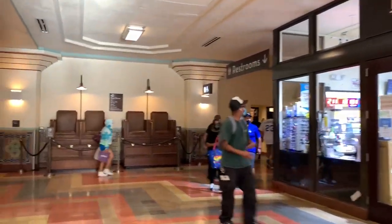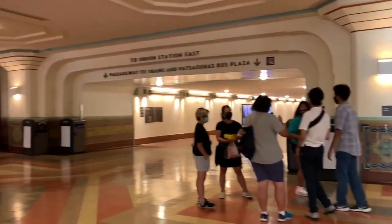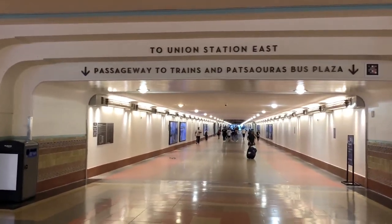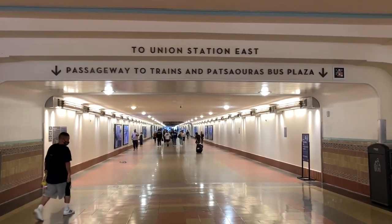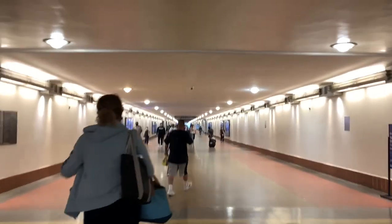Here is the fresh food market where all the restaurants are located. And here is the tunnel that leads you to the train platforms and Union Station East, which has the bus platforms on the other end of Union Station.